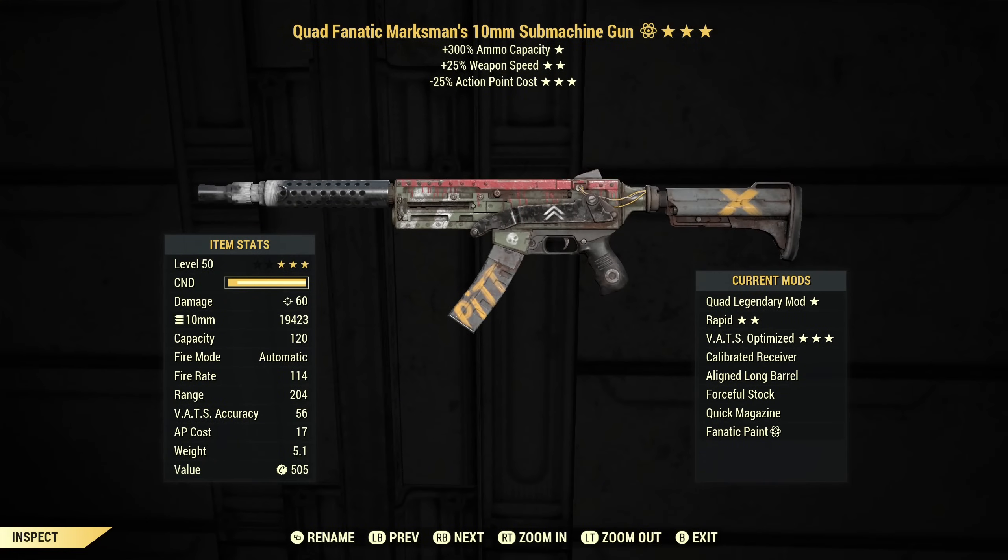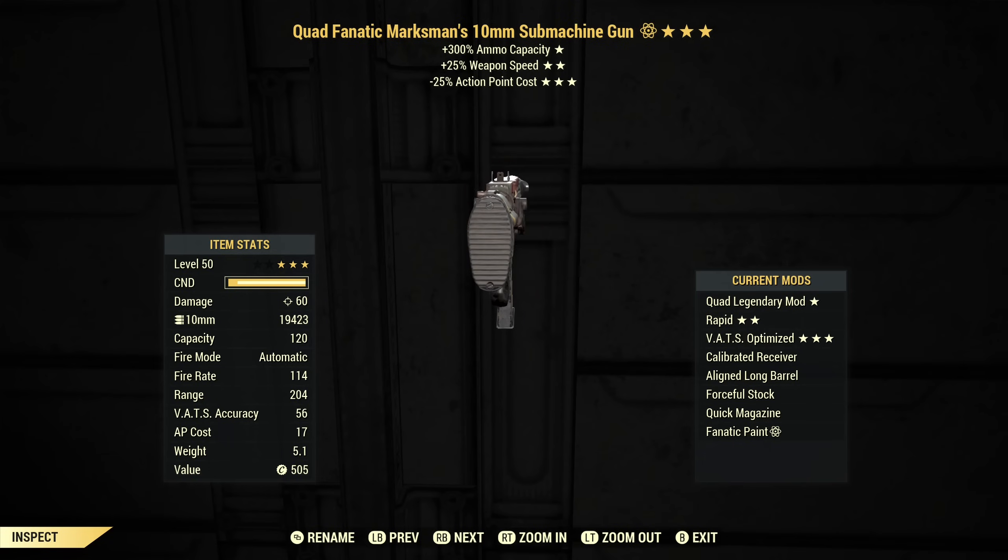Before we look at the Anchorage Ace, let's look at a regular 10mm submachine gun. There are several issues that keep me from actually using them. Number one, there is no reflex sight. The sight is just a piece of metal with a hole drilled through it, which isn't all that useful if you want to manually aim, and it doesn't do anything for your AP cost if you are using VATs.